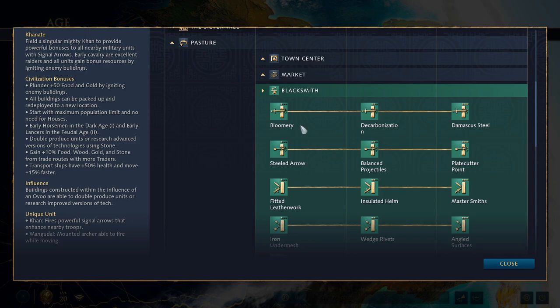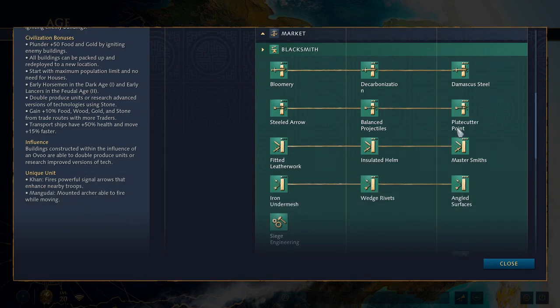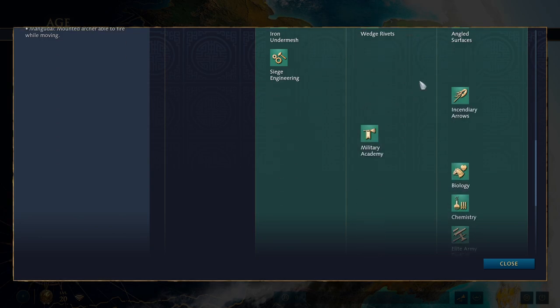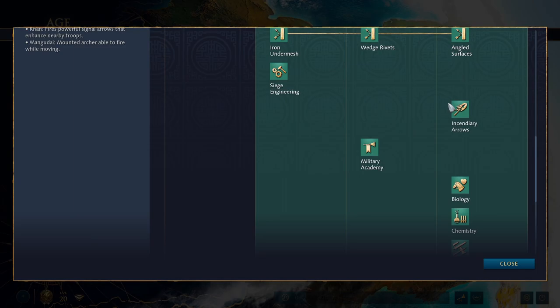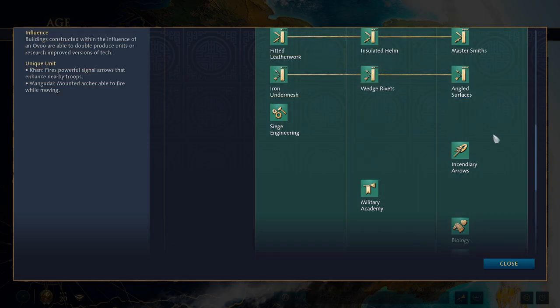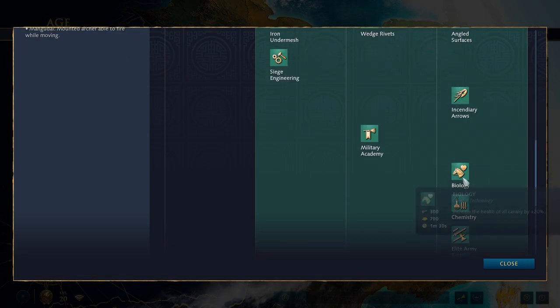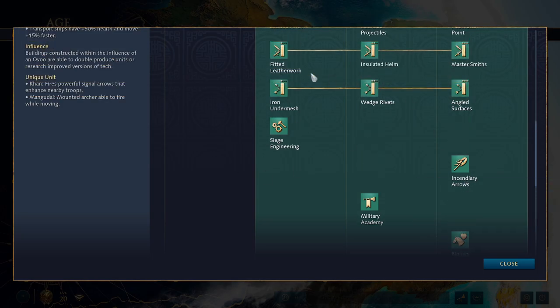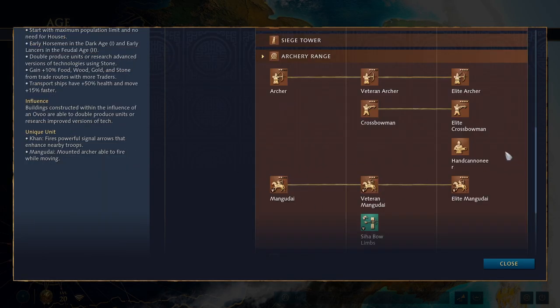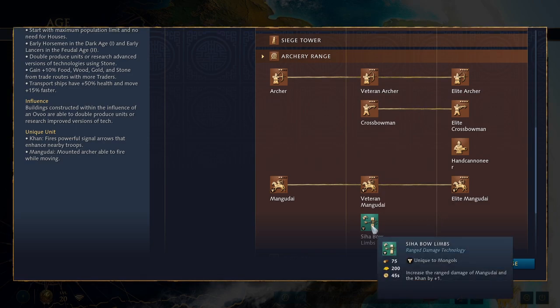The blacksmith is just a blacksmith, but it also serves as a university for Mongols — they ain't about book learning. So you get relevant university techs in Imperial Age directly from the blacksmith without needing a separate university building. At the archery range, Siha Bow Limbs increases the range of the Mangudai and the Khan, with the stone version increasing it even further — useful in mid to late game, especially against archers since the less they outrange you, the better.